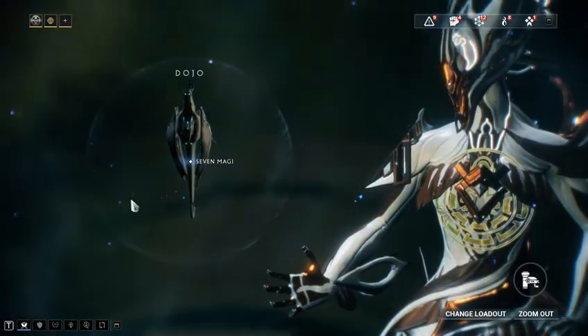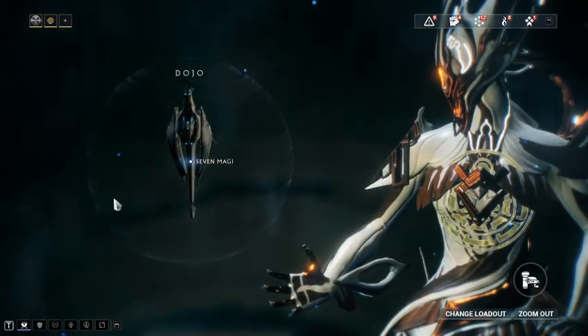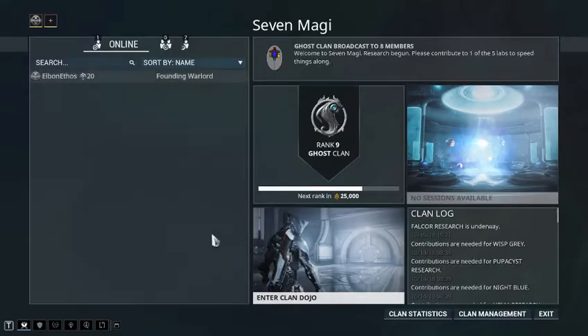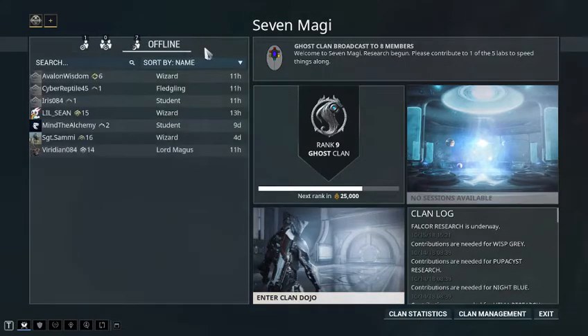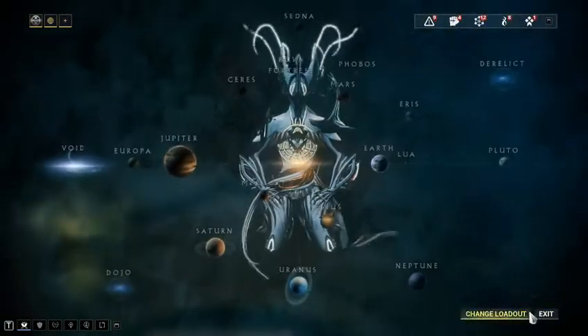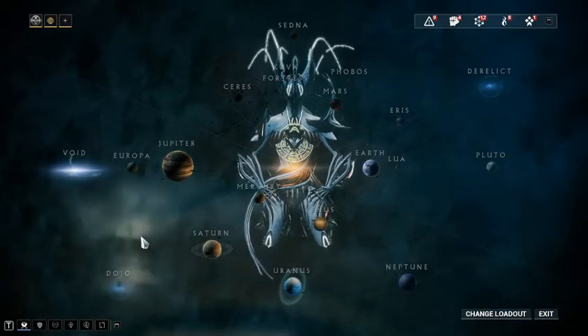Down here is the Dojo, which will pop up if you are part of a clan. You click on the clan you're part of and it shows your clan, lets you enter, and shows if there's anything in particular the clan needs. I have seven other little members in here, and some of them are probably going to get kicked — I usually give them until 30 days. That's the most people I've had in my clan since I created it about four years ago.